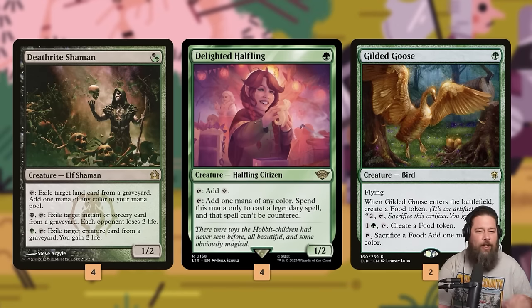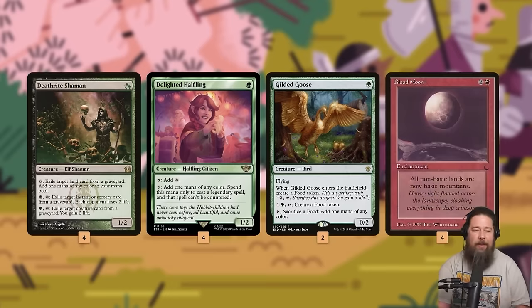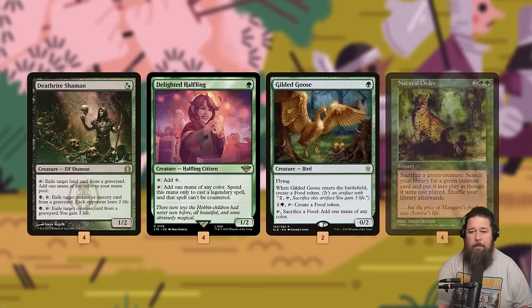All of our plans start with mana dorks: Deathrite Shaman, Delighted Halfling, and Gilded Goose — super important to all of our free win plans. Free win plan number one, one of my favorites: just drop a Blood Moon on turn two. Mana dork on turn one, Blood Moon on turn two — some decks literally can't beat this, they're locked out of playing Magic.